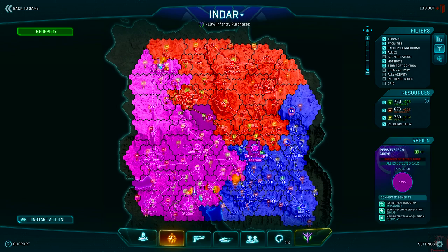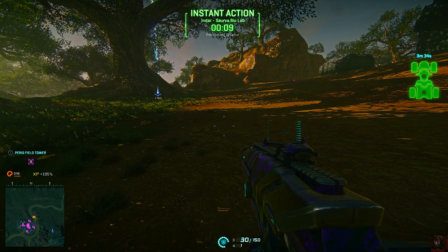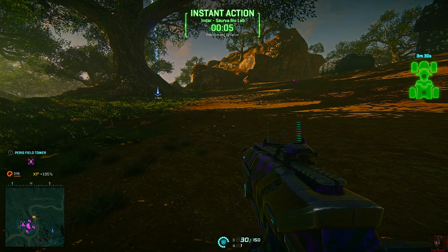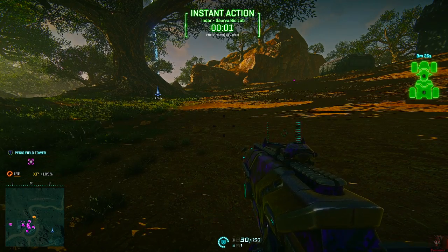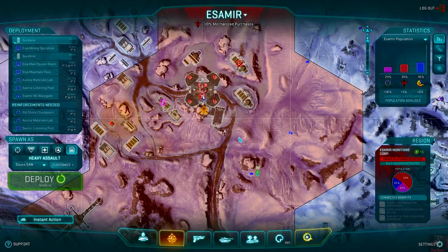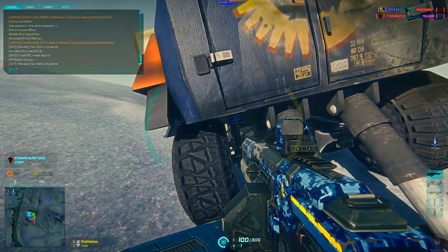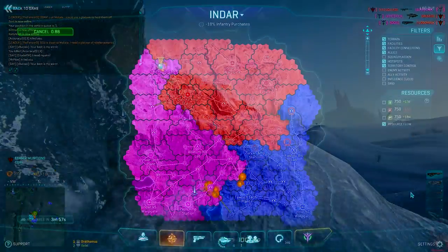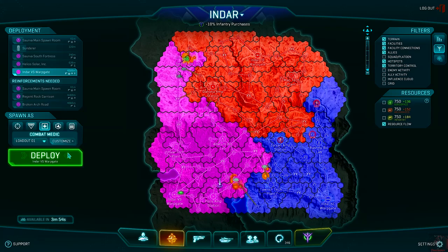A hotkey has been added for instant action, default bound to the Home key. Pressing it will display a timer and destination on screen so you know where you're going without keeping the map open while deploying. When receiving a whisper, a sound will play to alert you. Finally, warp gate spawns no longer have a cooldown, making vehicle column creation and readjusting your offensive line much easier.